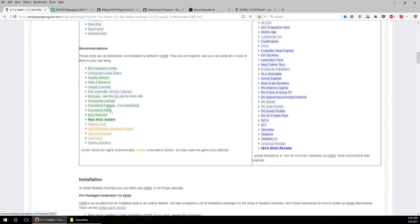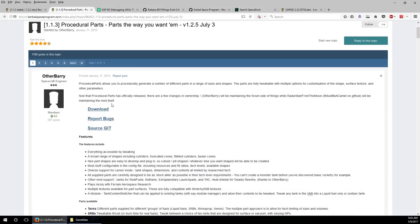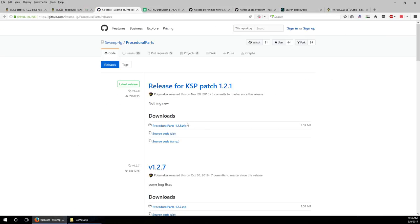Now we have wings. We also need tanks - if you remember from the installation video, we don't have tanks that actually fit the pods. The pods have been resized 1.6 times but there aren't tanks that fit. So we need Procedural Parts - or SSTU Labs also has configurable tanks. Procedural Parts is a little bit more lightweight; it's only a 2.5 megabyte mod, and I'm just more used to using it.